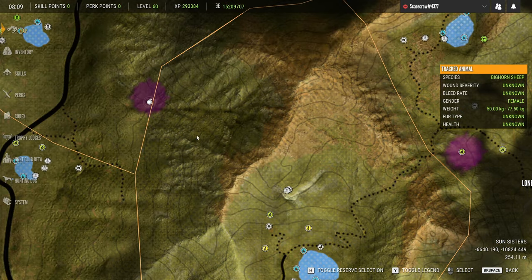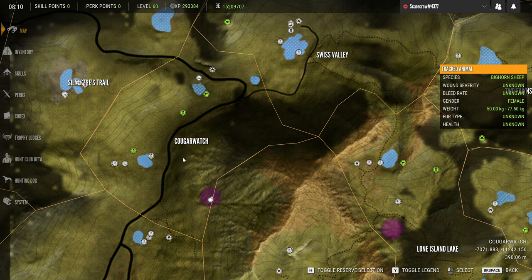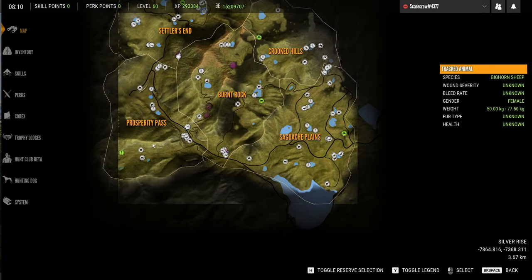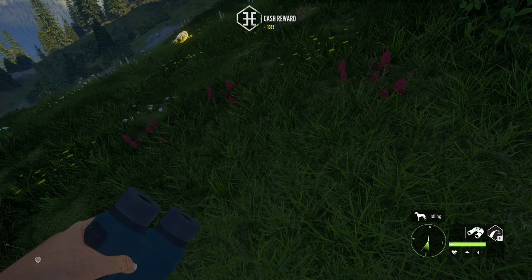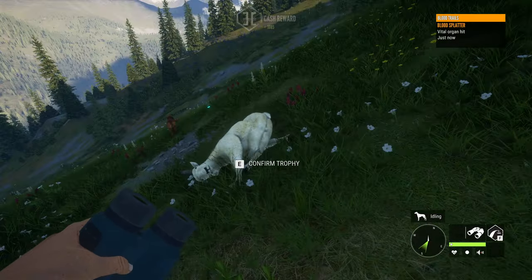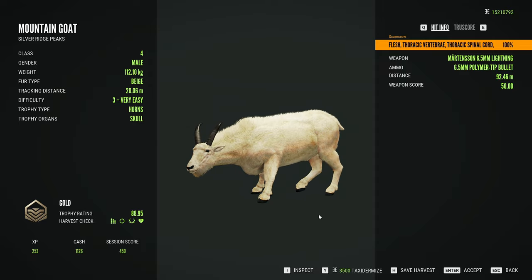Man, these goats have taken us all over the map. We started here, ended up over here, and then finally got over to this part. Now we're going to go through this range here, and if we don't find anything we're going to head down to the Prosperity Pass area. Hoping that we'll find more than just the three different zones that we found so far, because so far they're very widely spread throughout their home range. I was hoping they would be a little bit more condensed, but that has not been the case at all.